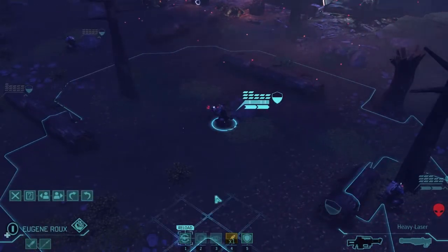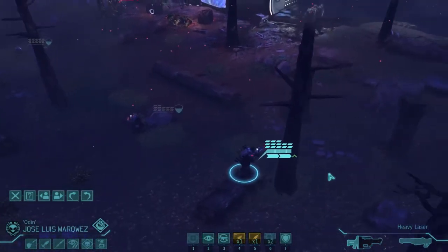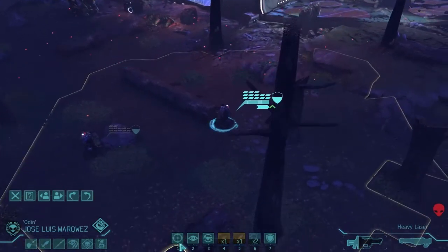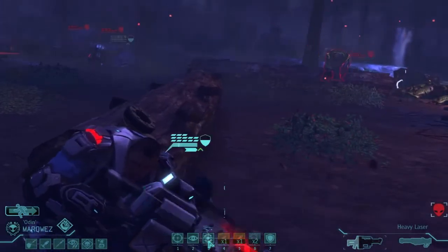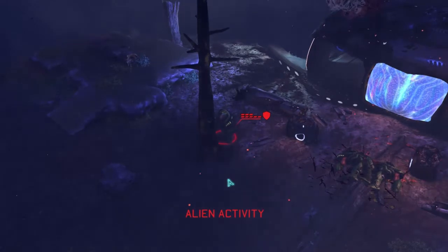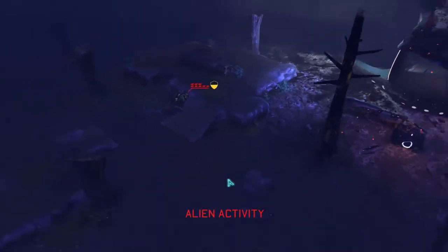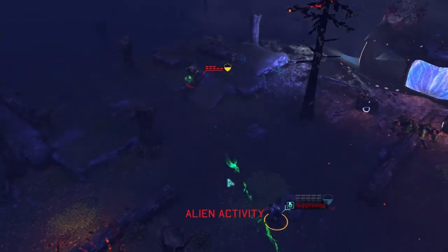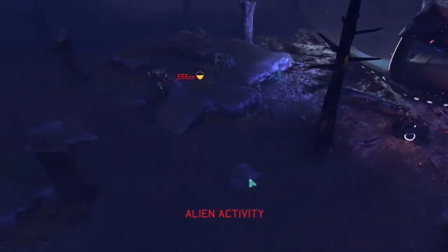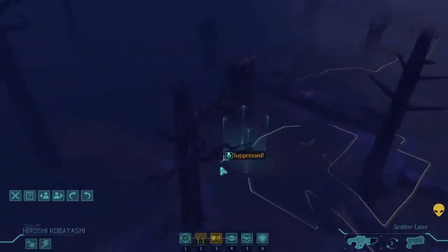He doesn't get his double tap - a little bit unfortunate. We're going to have to move her in and do a reload. Eugene Rue actually has to reload. Marquez can get in closer - hopefully he's got rid of the flank. What are we shooting for? 25% hit - we'll probably reload as well. He may take some hits because he is so exposed. He's just running away - full-on running away. Don't mind if you run away mate, it just seems a little bit silly. Suppressed.